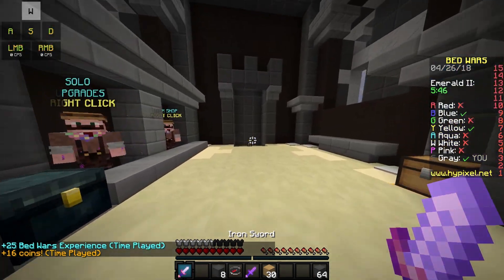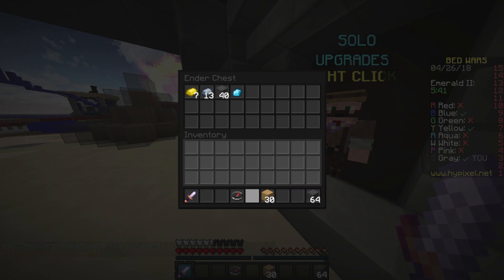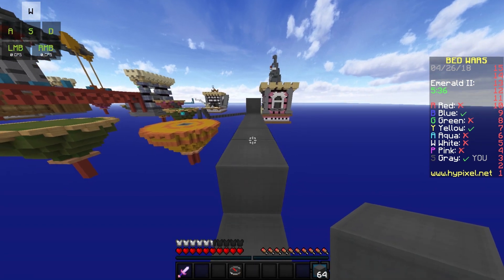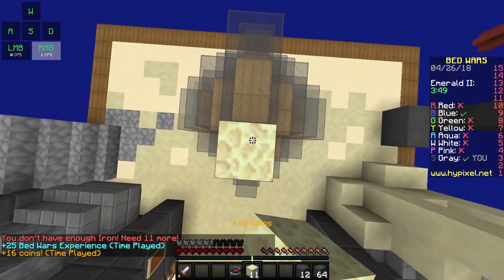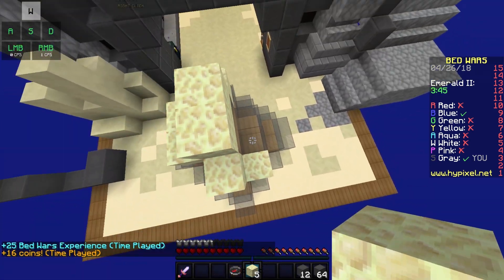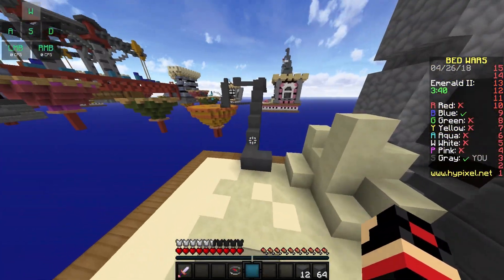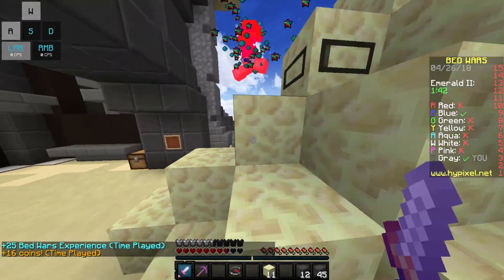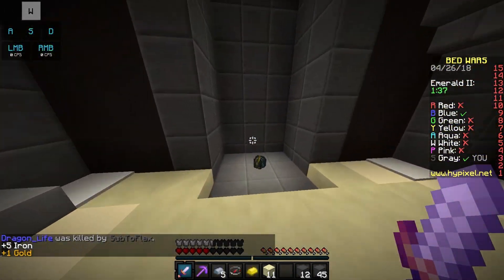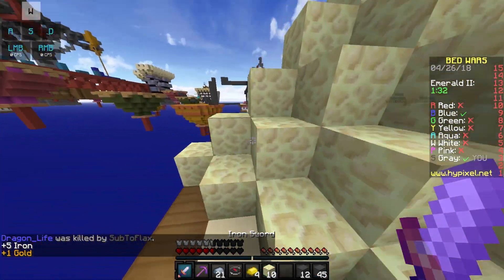We need to get some end stone and put it around the bed as well, but this is gonna take ages so I'm gonna get some diamonds and upgrade our gens. You'll have to place the end stone on top of the glass like that, and make sure you put it everywhere because otherwise someone can destroy your bed easily. Blue is actually here using invisibility — I just got him.